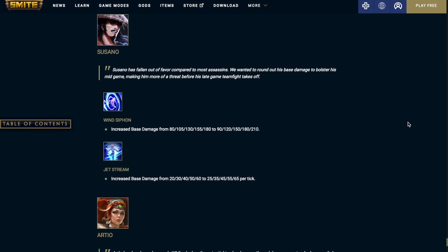Susano's Wind Siphon increases base damage — it was 80 at level 1 and 180 at level 5, now it's going to be 90 at level 1 and 210 at level 5. Jet Stream increases base damage per tick — it was 20 at level 1 and 60 at level 5, now it's going to be 25 at level 1 and 65 at level 5.